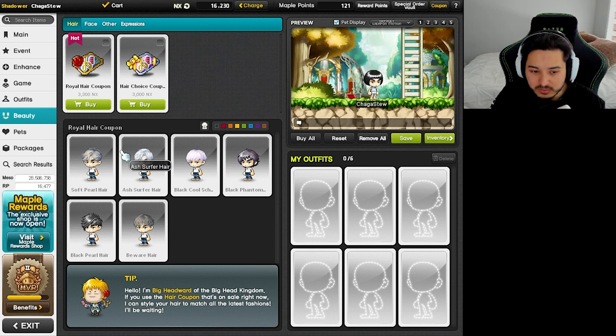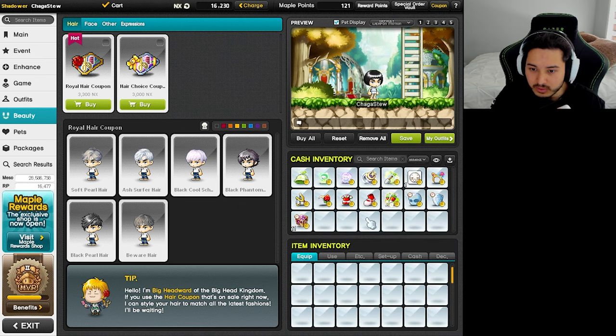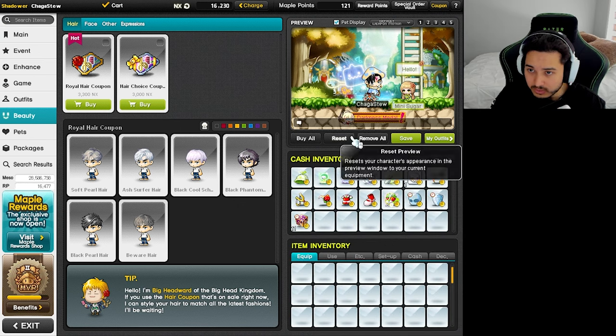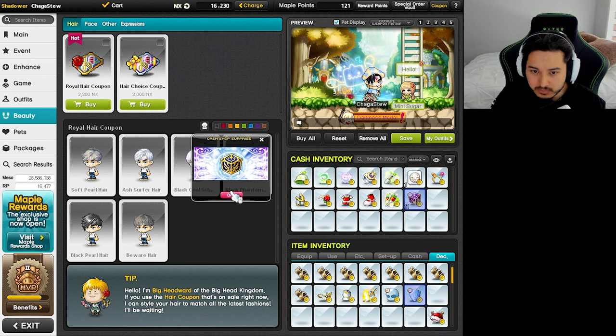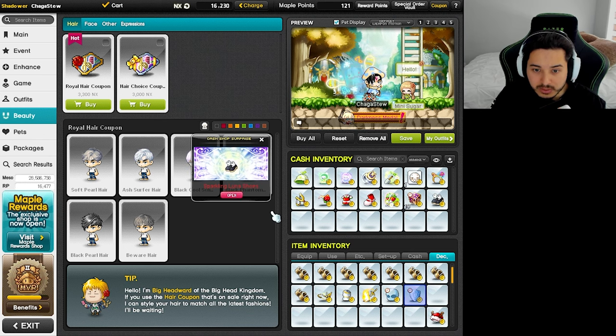Are we going for a royal hair coupon? I'm thinking I'll wait and check what the supreme box is going to give us. If it doesn't give us anything that could hide our hair, we can keep the same. If anything we'll just come back. Oh — I just opened it this way accidentally.